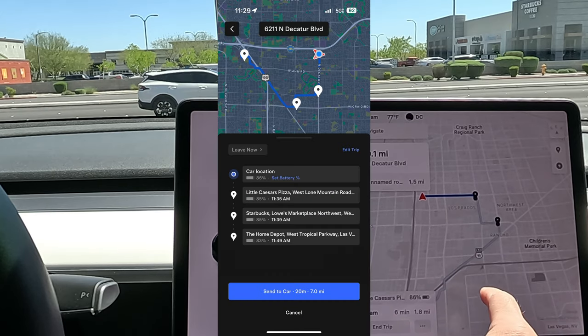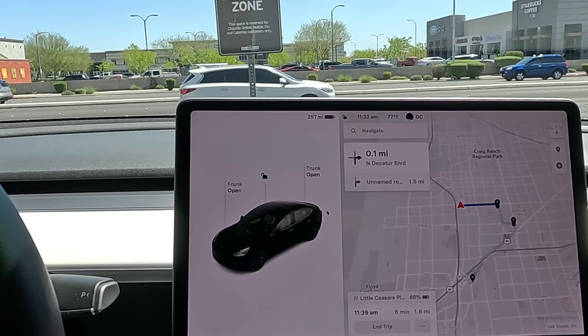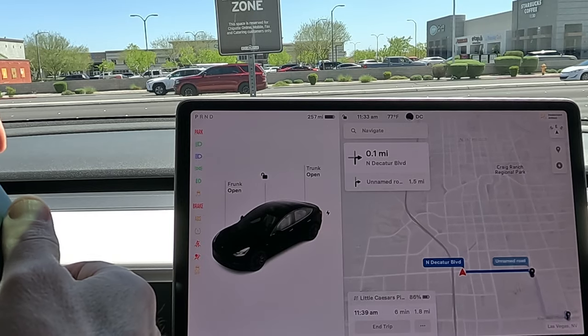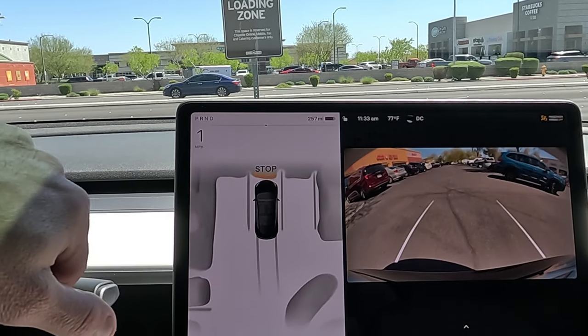I did have to reload the destinations through the phone via the location, but one cool thing is any routes you choose for that day stay in there, so all you have to do is add them back in — I'll show you a screenshot of that. We're going to be pulling out of the Chipotle and back on track.